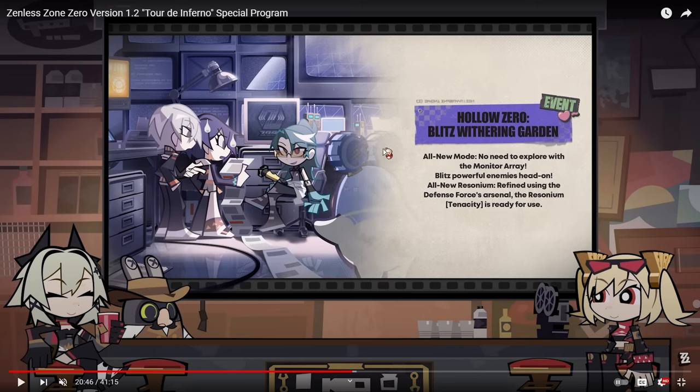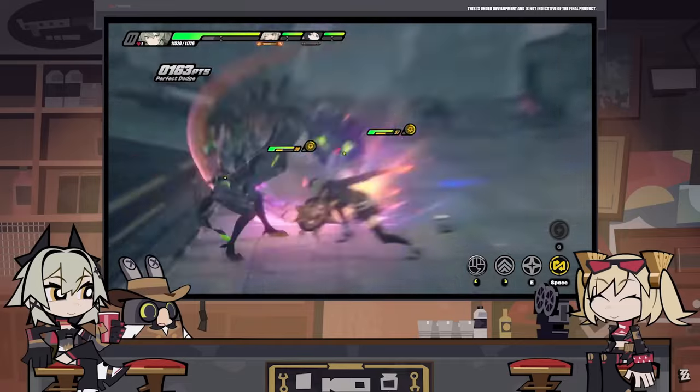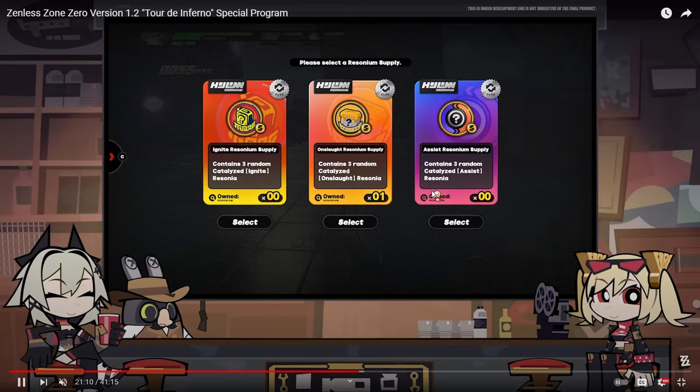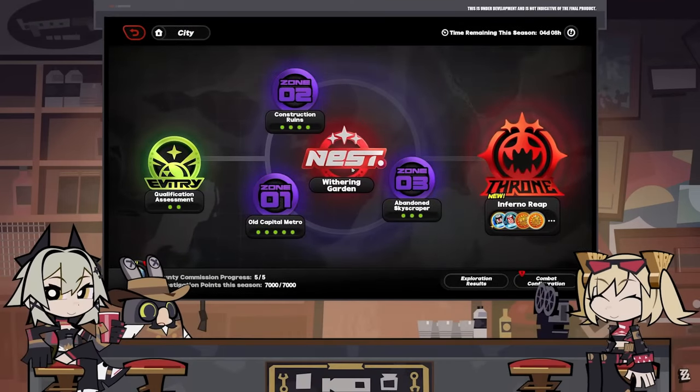There's going to be a new Hollow Zero Blitz — Withering Garden. They basically rehauled Hollow Zero. Hollow Zero now is accessible to anyone — you don't have to be a certain interknot level to access Withering Garden. So you get to do it as soon as you unlock Hollow Zero. Additionally, Withering Garden mode automatically skips the TV segments of the game, meaning all your grinding is going to be faster now. It's basically non-stop fighting and you get Razonium for free.